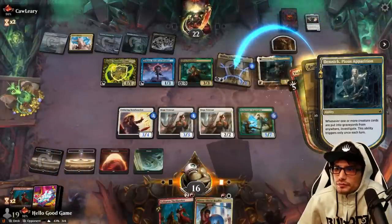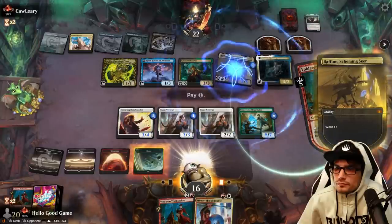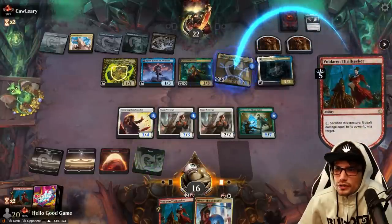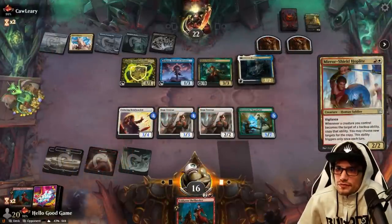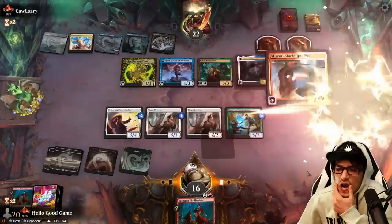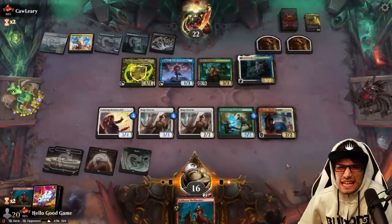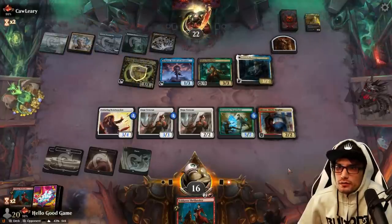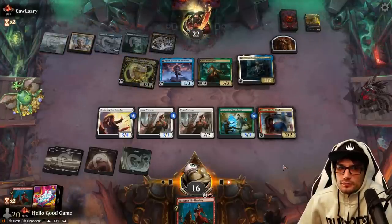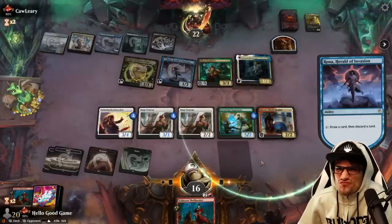Let's kill Raffine — pay the ward with our Forest. Problem one solved. We still have many more problems here. What is this, a final exam? Stop drawing cards!